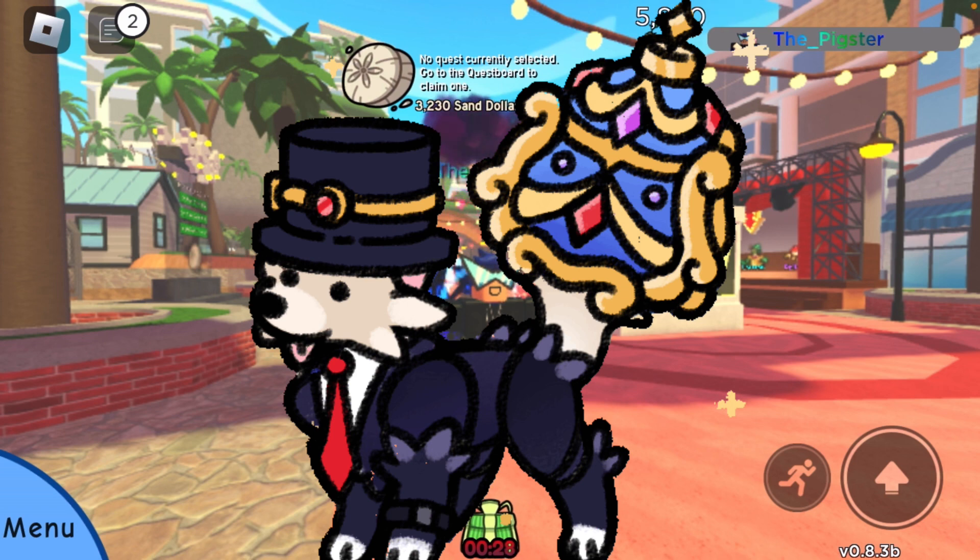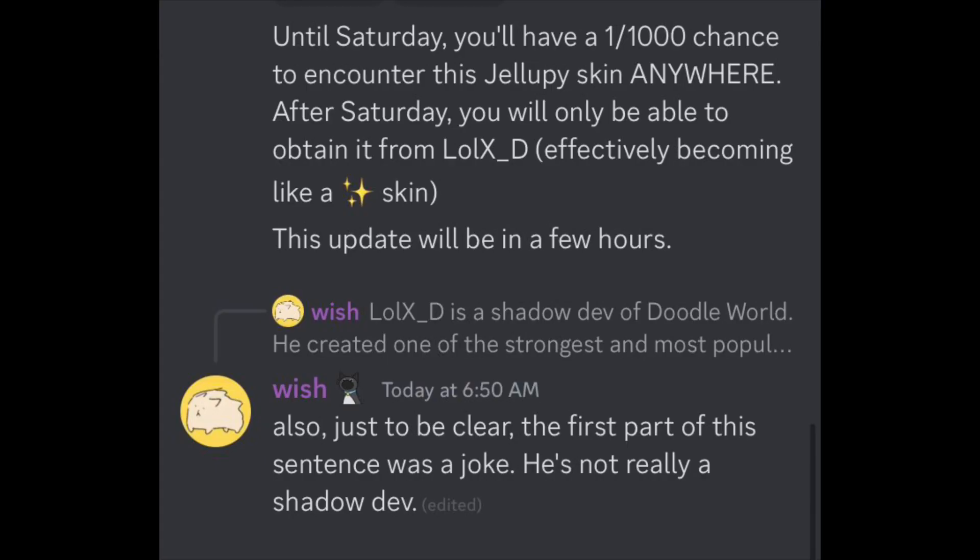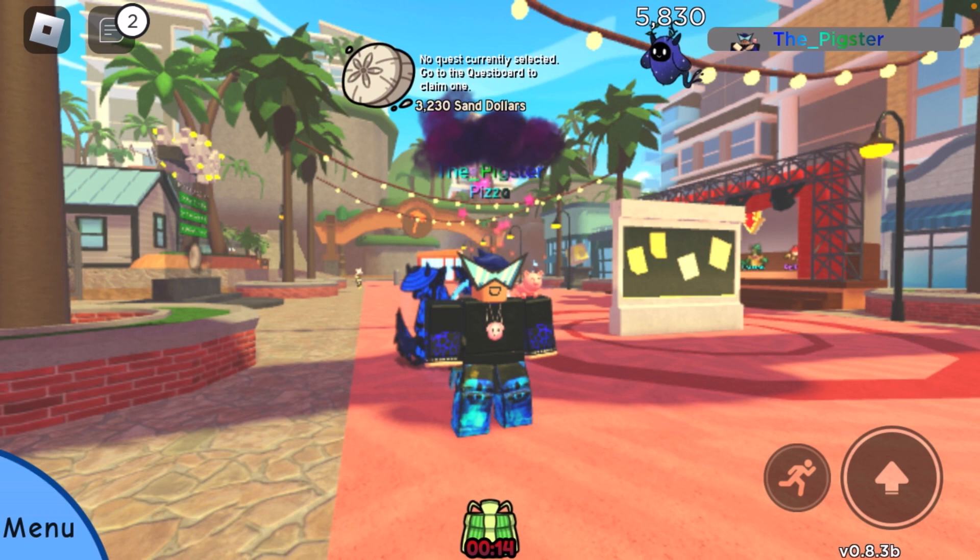I'll put the exotic yellow Jalopy skin on screen right now — I love it. I'll also put the mystery skin on screen and it looks super cool. Until Saturday you have a one in one thousand chance to encounter the Jalopy skin anywhere. After Saturday you will only be able to obtain it from LowXD, effectively making it like a CC skin.